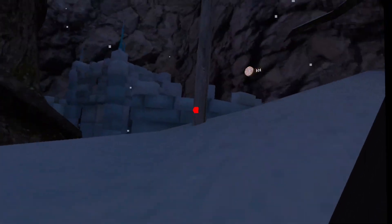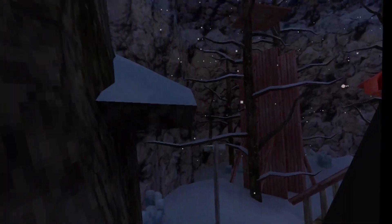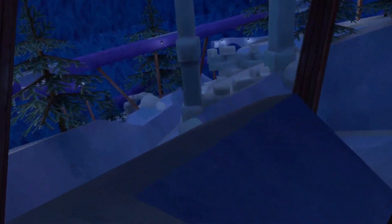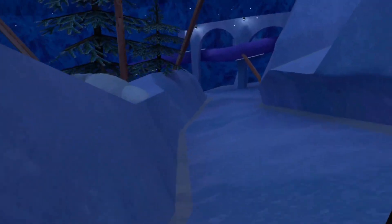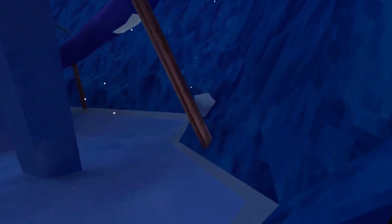They also have these little barrier things in the mountains map. In the mountains map there's like a little castle kind of thing right over there, and they also have barriers here. On the wall they have these little step thingies — like snow blocks — maybe to juke or something.